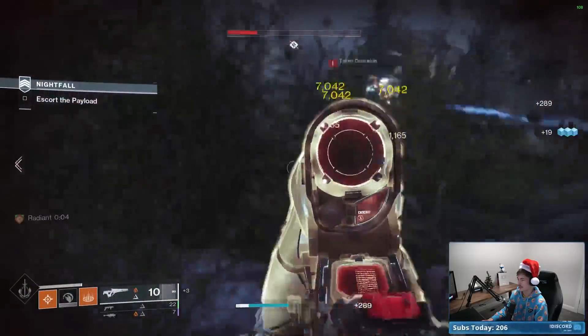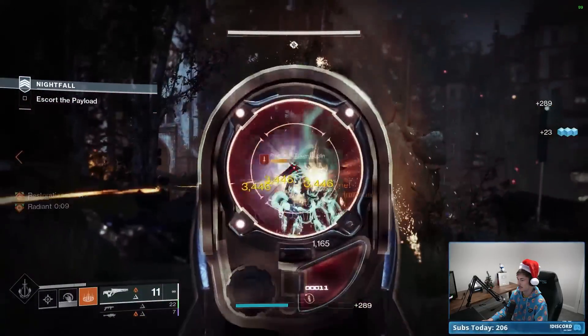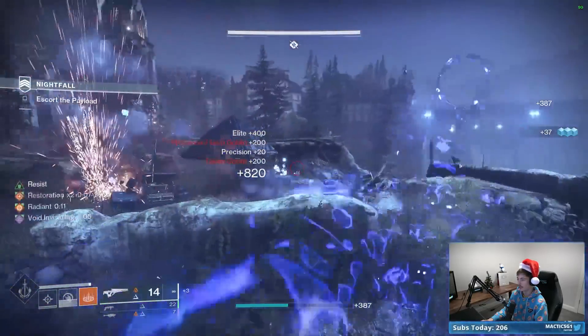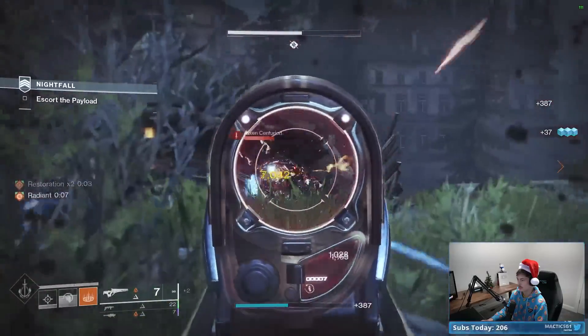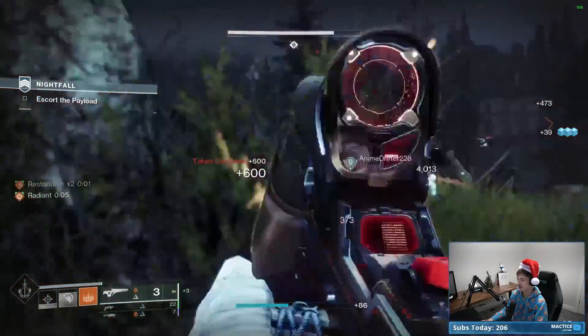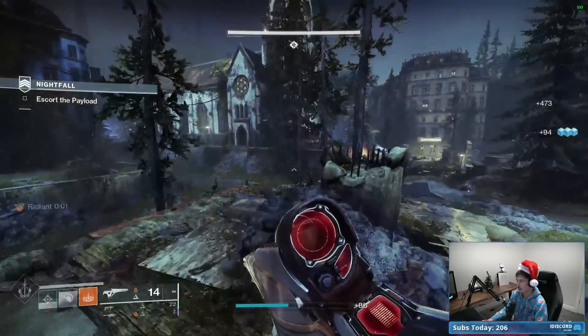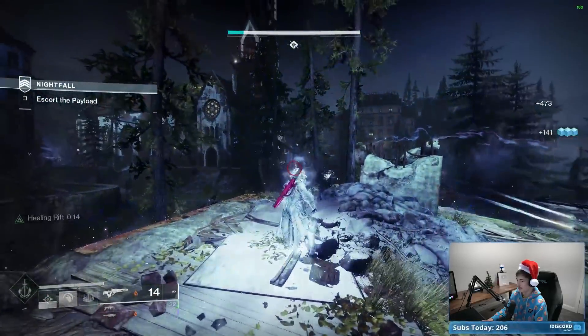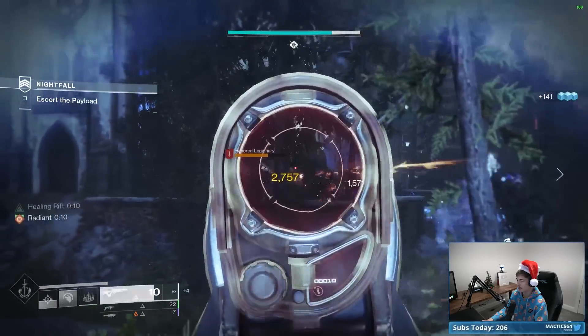Let's get started. Taking some heat — go ahead and throw our Healing Grenade. Boom, right there. We do indeed get Restoration x2. And we can go ahead and continue to stack it, thanks to our Ember of Empyrean, whenever we get kills with enemies. Typically I'm concerned with Ember of Empyrean in Grandmaster Nightfalls because kills don't happen as frequently, but I'm not noticing a huge problem so far.